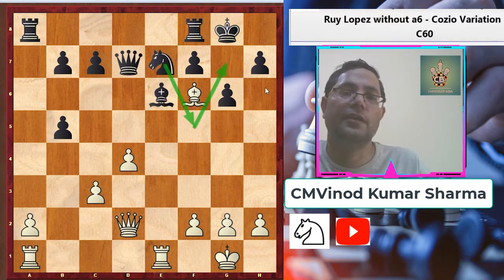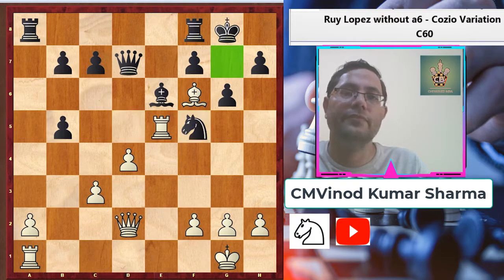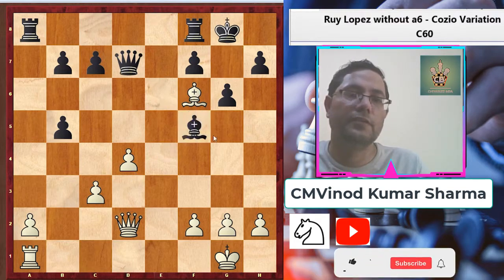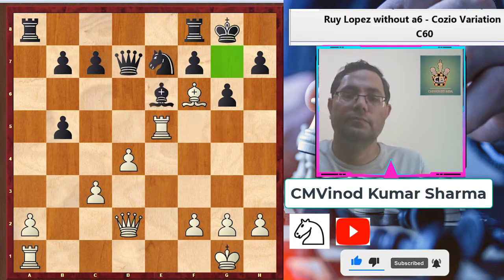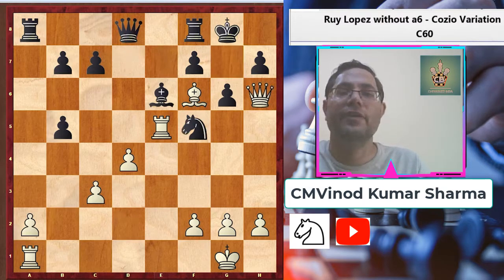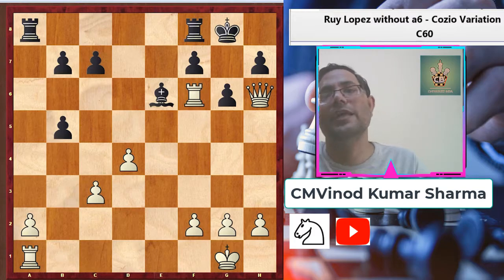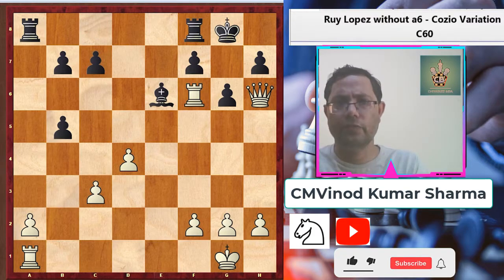White played a very nice move: rook to e5, with the idea that if black plays knight f5, white can capture it, and after any capture, queen comes to c6 and the checkmate cannot be prevented. So black played queen d8, then queen h6, knight f5, rook takes f5, queen takes f6, and rook takes f6. In this situation, black resigned because he has no compensation for losing material.